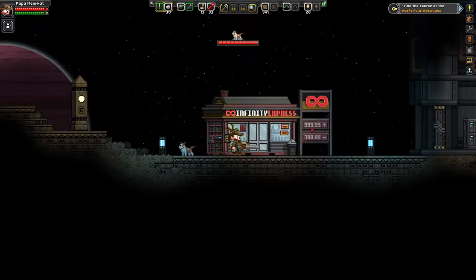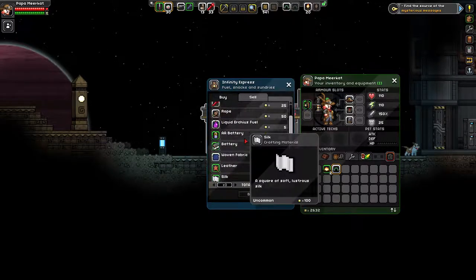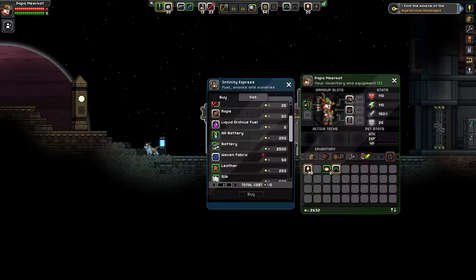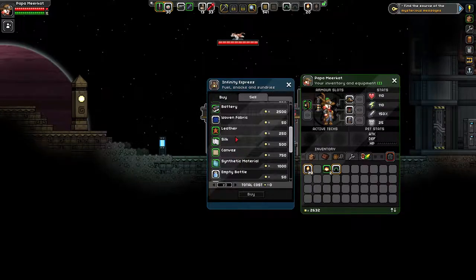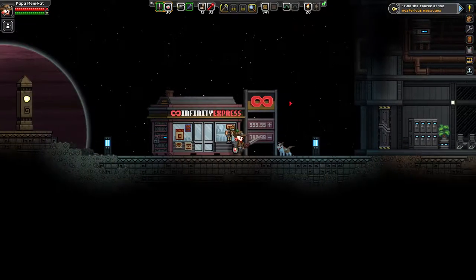Infinity Express - look at the price of that gas, that is extreme. We can get liquid Erchius fuel for the ship here. You can buy batteries, and there are big medical kits for 300 a piece - I might buy a couple. You can buy Erchius fuel too. If you're in the same solar system it doesn't cost fuel, but traveling to a different system does. You can also buy silk here for 500 a piece, and canvas, which are required to make medical kits.